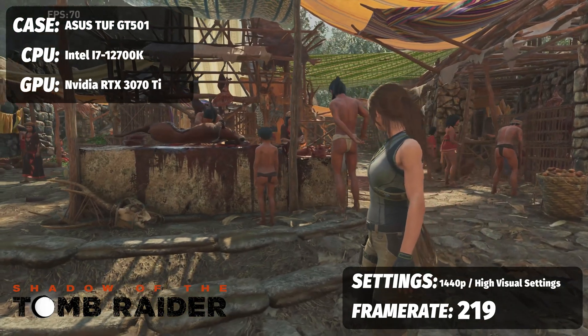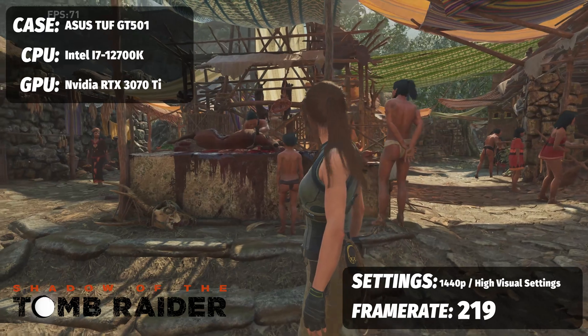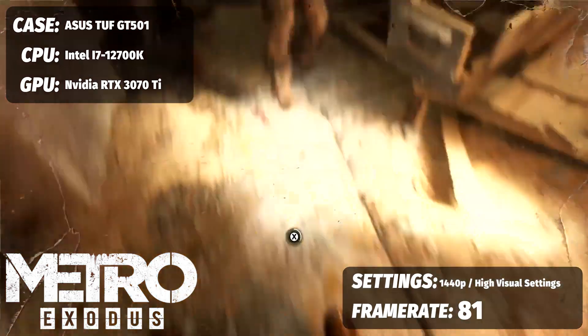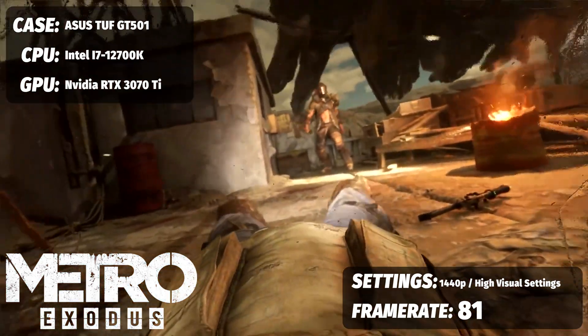For Shadow of the Tomb Raider, also at 1440p with DLSS set to Performance, 219 frames per second. What about Metro Exodus? 1440p Ultra with DLSS set to Performance: 81.13 frames per second.